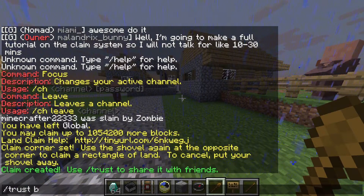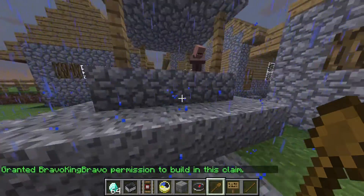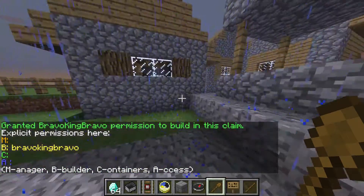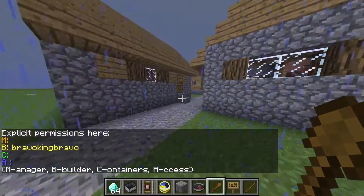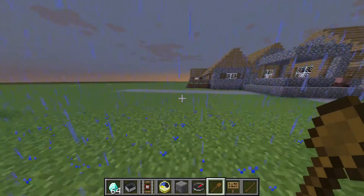Say we wanted to trust a player named BravoKing Bravo — we just do that and it grants him permission. We can do slash trust list and it'll tell us that he is a builder. A builder can place and open things, open containers, and pretty much do everything except give other players permissions.